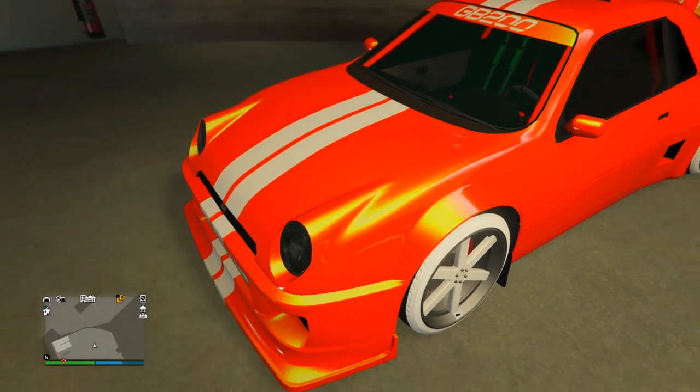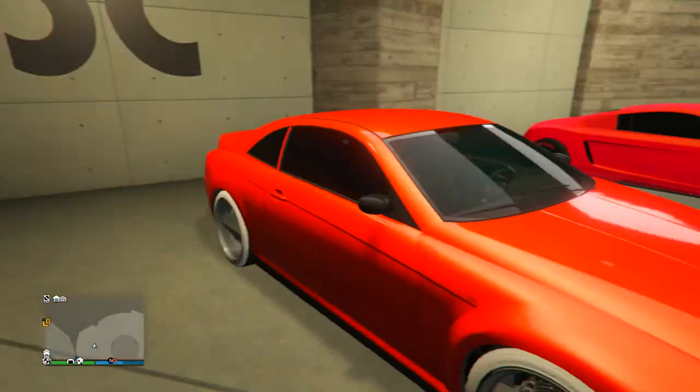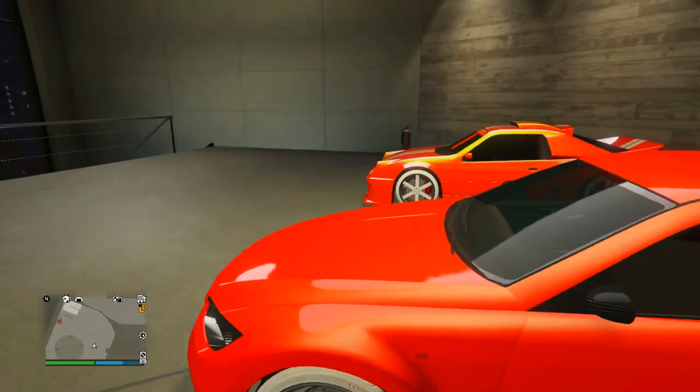We're going to be starting off with the GB200 — I don't see this car modded too often. He's got the sunset orange paint job with the yellowish pearlescent, and then also the ice white Bennies and the Blinkton on the back. Another really cool car.